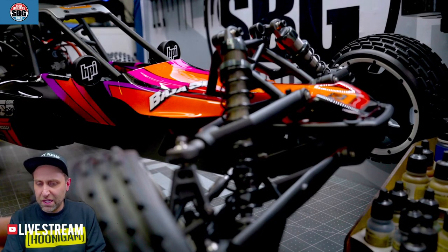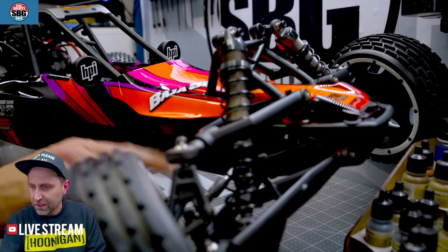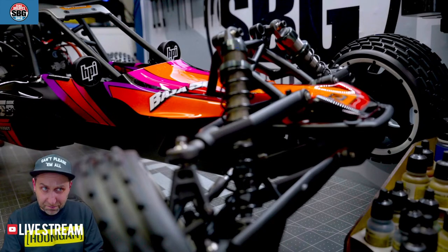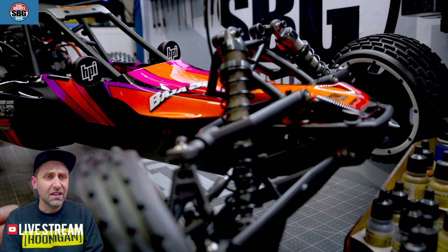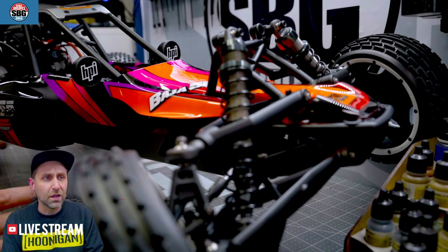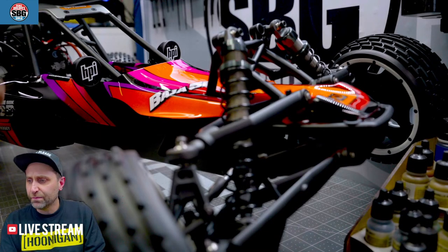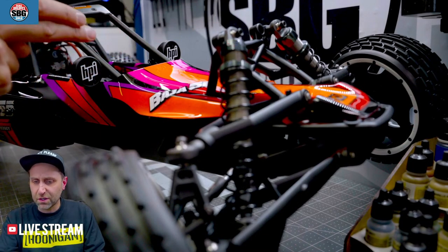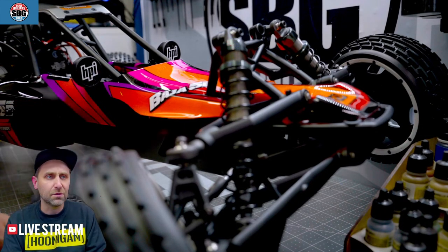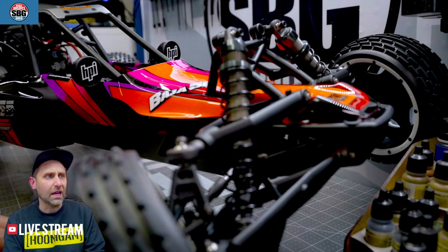Here's the Baja 5B from HPI, all painted up. I did this livery and I'm pretty chuffed with how it came out. The Kyosho stuff of the same era or a little bit earlier was the inspiration with the stripes — the orange with the red stripe that fades into pink and then into purple, I thought was just super fun.